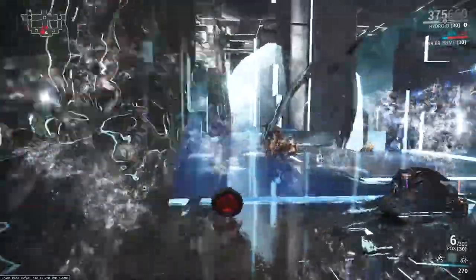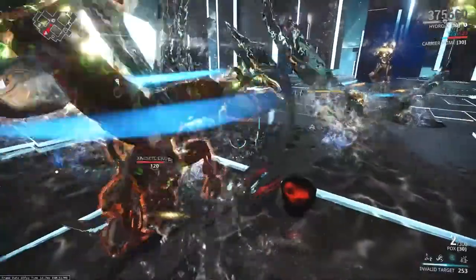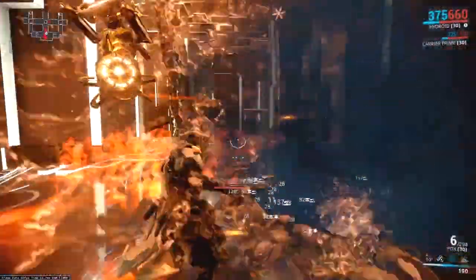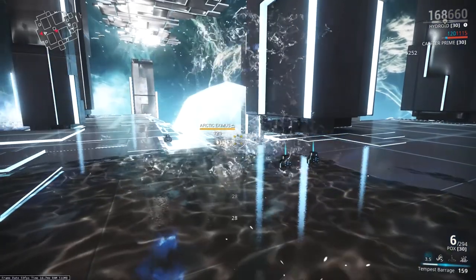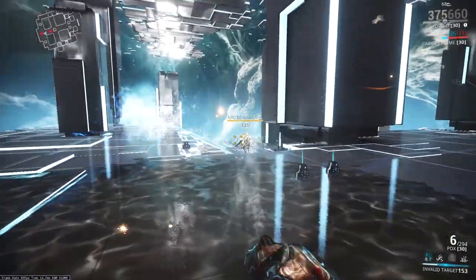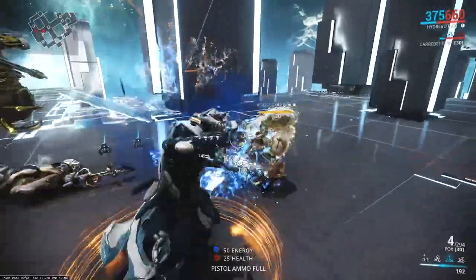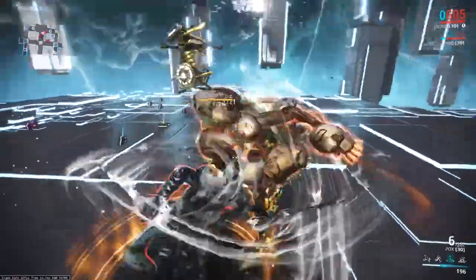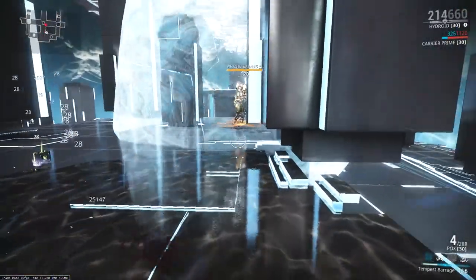I can drop some AoE weapons, go back into submerge, and those AoE clouds from the Pox still do damage to anything submerged. If I summon tentacles while in puddle mode, they stay focused around the puddle area. I can drop Tempest Barrages on the battlefield to pop bubbles and generally knock down bad guys. If you start bringing in augments like Corrosive Barrage, you become an armor-stripping monster. I have plenty of time to sit and consider and try to latch onto that one stubborn Eximus I just can't grab.